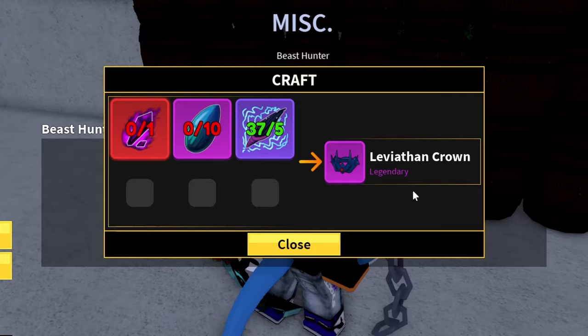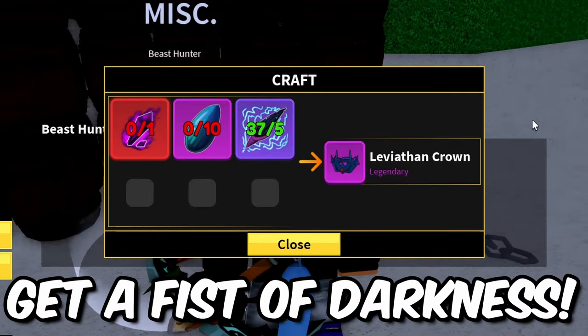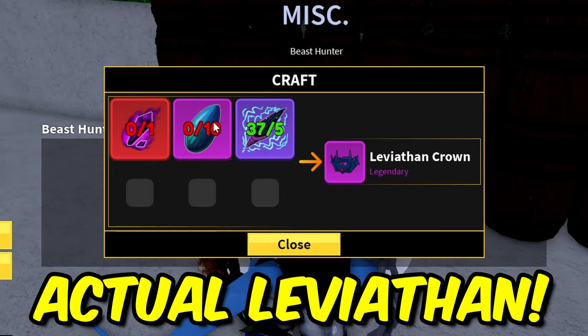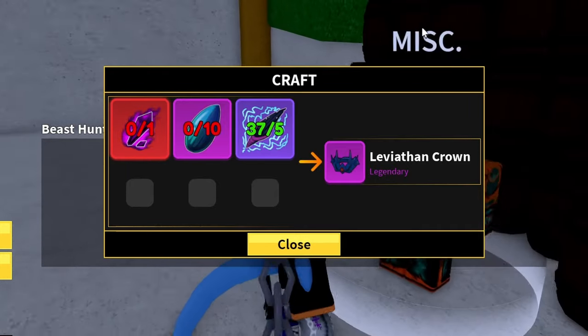First, let me show you guys how to get it. You want a Dark Fragment - this is from Second Sea, you want to fight Blackbeard, which gives you the Fist of Darkness, like a God Chalice, and you get them from Sea Piece or a random chest. Then the Leviathan Scale - you get this from the actual Leviathan. You can get 10 Leviathan Scales in one go. Then Piranhas - you already know, the piranhas that attack your ship.